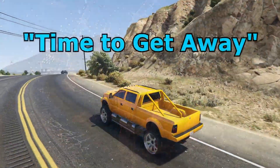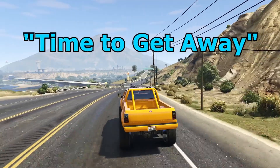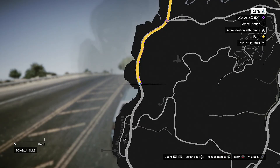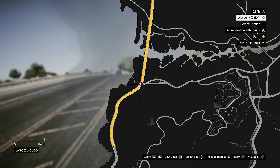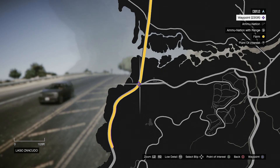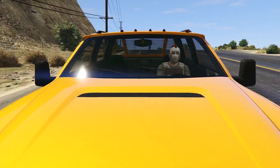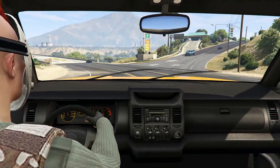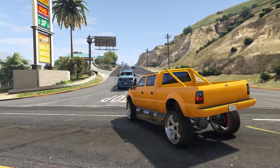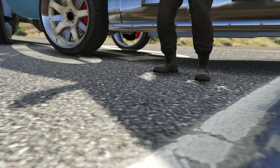Don't worry about the mission settings because you won't be finishing the job. Now drive your Sandking over to this point on the map. You'll notice that another Sandking spawned in the intersection. Block it with your truck.